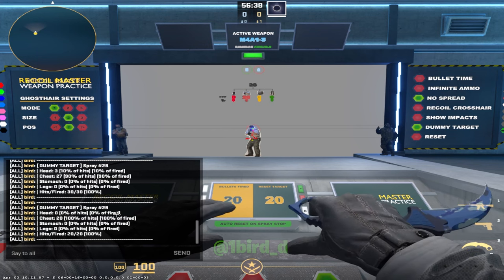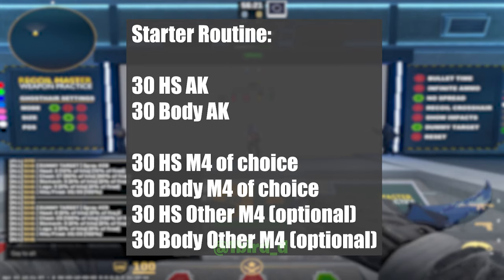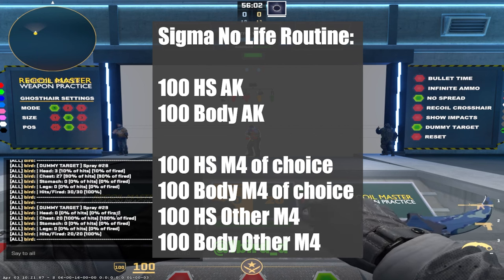I would say 30 sprays of each combination is what you should aim for — something like 30 AK headshot sprays, 30 body, and then with whatever M4 you use most (probably A1S for a lot of people), do 30 head and 30 body, then stop there. Any training over that can get a little excessive, but you can totally do it. During COVID, when I had way too much free time, I would do maybe 15 minutes of each — 15 minutes of head sprays and 15 minutes of body sprays on both guns, adding up to almost an hour. I believe I did about 100 sprays each.